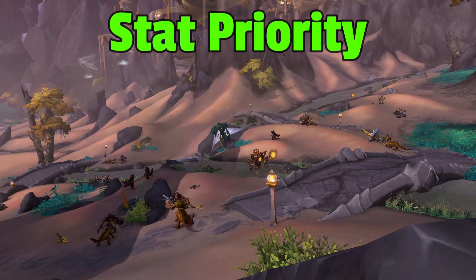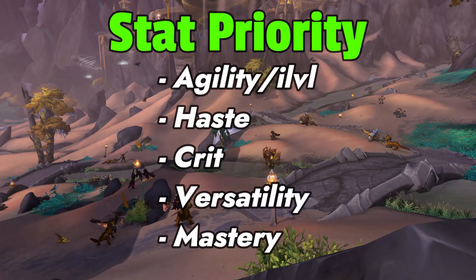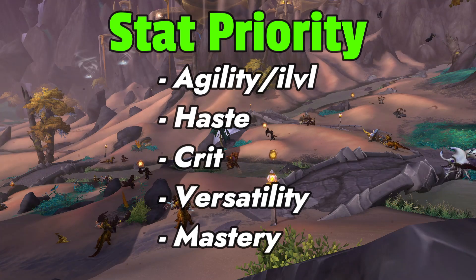For stat priority, we're going to want to always focus on item level or agility first. Then we're going to go for haste, crit, versatility, and then mastery. Crit and haste are our biggest priority with stats. Crit increasing effectiveness of our attacks and heals is huge for Mythic Plus and raiding. And haste is OP with faster attack and spell speed.